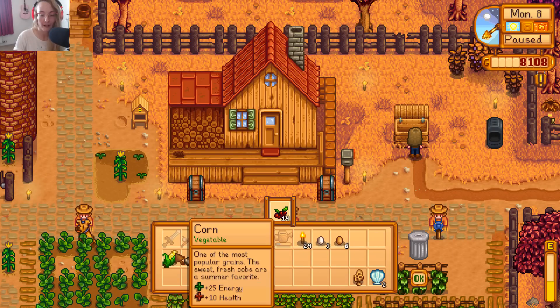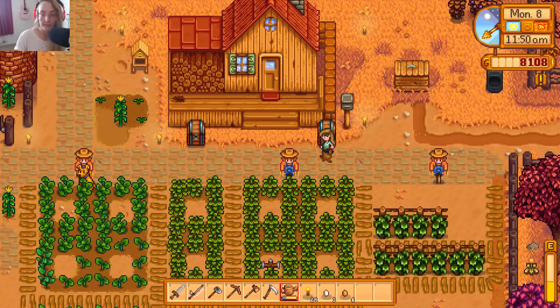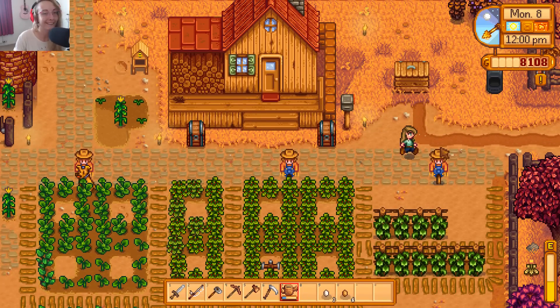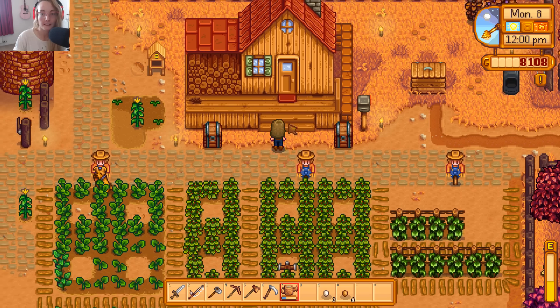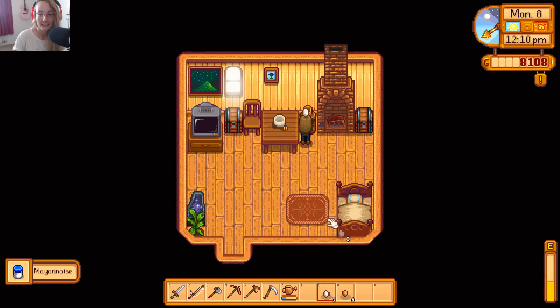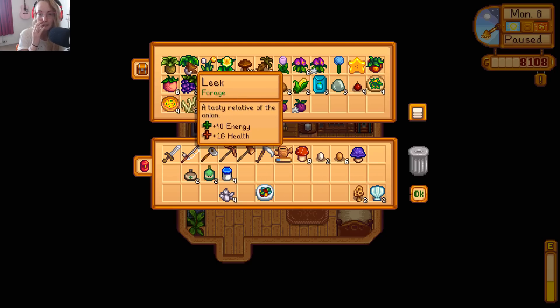We're gonna sell that corn because I've already given corn to the bundle. Let's go to the beach and pick up a sea urchin. Oh, I'll put in the torches instead since we're not planning on going to the mines. Oh wait, what's this? Find Linus's basket and return it to him - oh man, I thought we just had to find him some blackberries. I didn't know we had to actually find his basket.